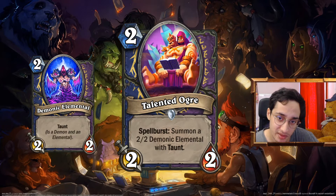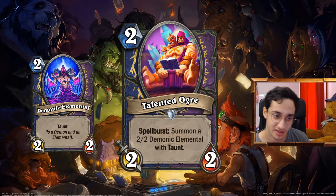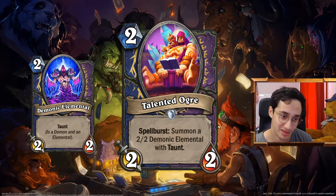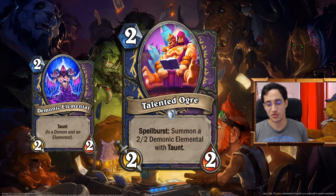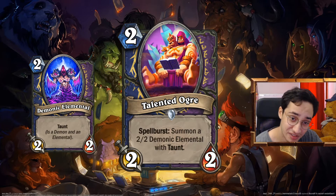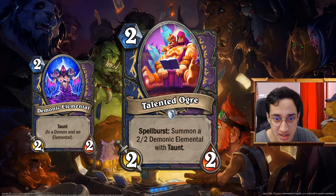The Talented Ogre: 2 mana 2/2 for Shaman and Warlock. Spellburst: summon a 2/2 Demonic Elemental with Taunt. It's a failed invocation — it's an Ogre, it doesn't do things correctly, it tries to summon something, but ends up summoning a demon elemental. Not really complex design-wise — it's 4/4 in stats for 2 mana, half of it has Taunt. Spellburst is not hard to proc in Shaman or Warlock. I like it a lot.